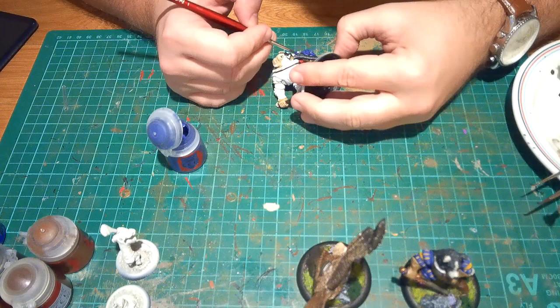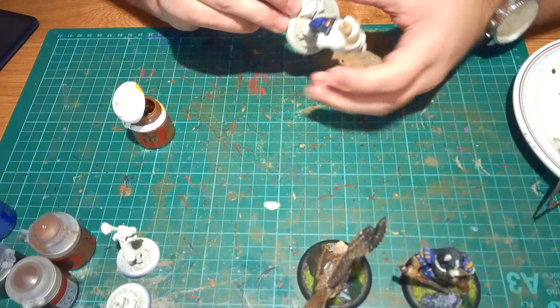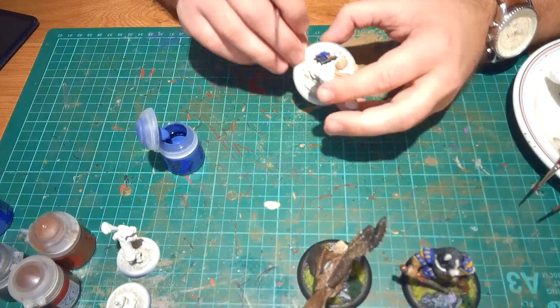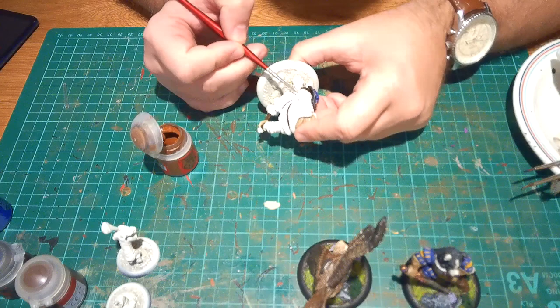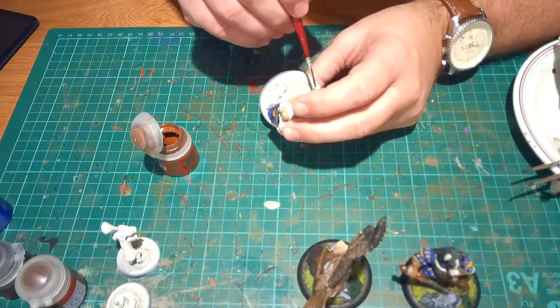Macragge Blue is quite a deep, dark blue — quite nice. I then did a trim just above that with Retributor Armor — the paint I used for my Custodes if you watched those videos. I then highlighted the blues, firstly with Altdorf Guard Blue going over the top, and finished it off with a little bit of Calgar Blue on the edges. Then I went back over the Rhinox Hide belts using Mournfang Brown — just careful not to go too mad with it as it lightens things a bit too much.